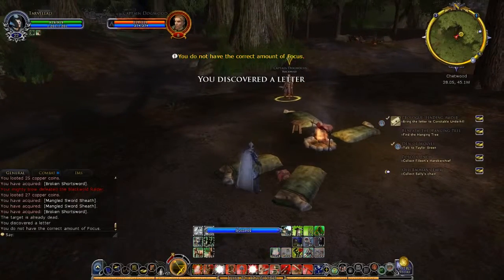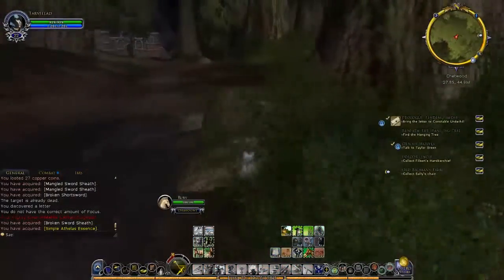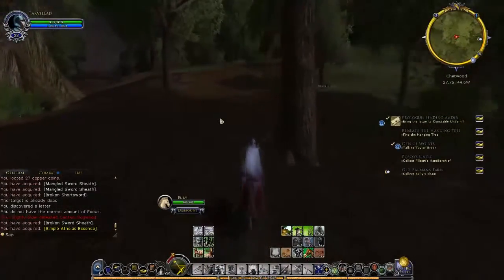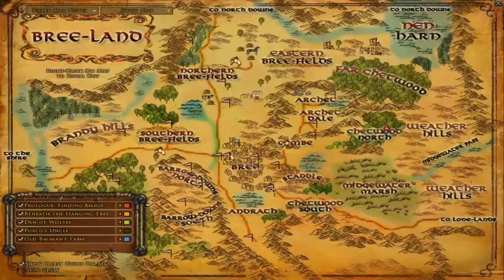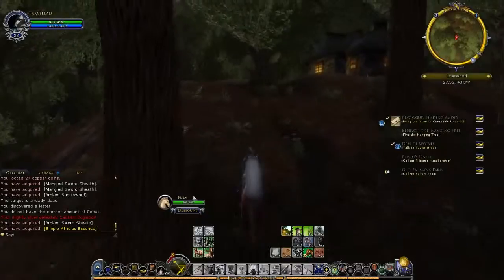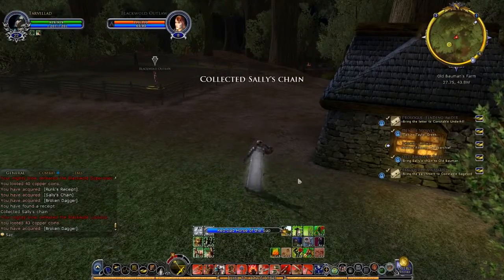Hey, Captain Dogwood. We found our letter so that's fine, but we are going to kill Captain Dogwood. Then we need to also collect Sally's chain and Philbert's handkerchief. So we'll go over there and complete these quests and tick them off. Once that's done, there's actually a quest in there — I have no idea what that one is. Collect Sally's chain — I have to kill the brigands up here. The brigands have taken over the farm, we have to kill them and get Sally's chain back. There we go — found a receipt. So they probably sold it. We did two quests.